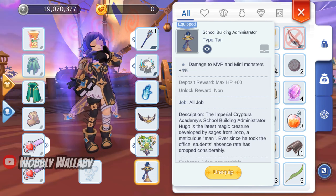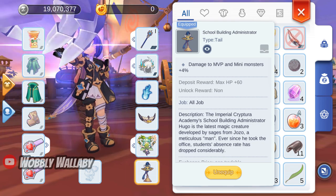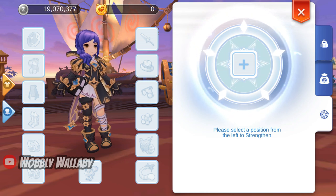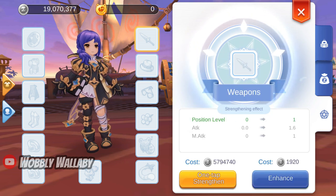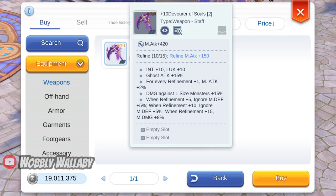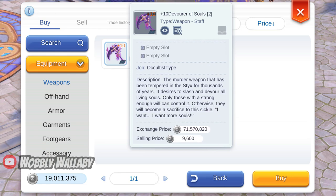For tail, I don't use any for farming. For PvE, you can just stick with the School Building Administrator, which you get as part of doing your growth index, and it provides 4% damage to MVP and mini monsters. It's a good idea to strengthen your weapons as well — for example, I can pay 5.7 million Zeny to add 120 enhancements to the weapon, and you can also gradually increase this level by level. After buying all this gear, I would save up for the plus 10 Soulbinder weapon, Devourer of Souls. It adds plus 15% ghost attack, 20% magic attack, damage to large monsters plus 15%, ignore magic defense plus 10%, and int and luck as well. On Global Endless Love, this costs 71 million — it's something you should definitely strive for as you farm.